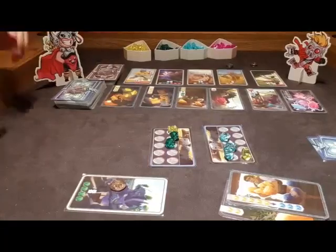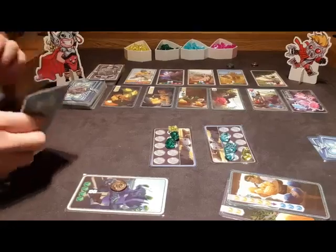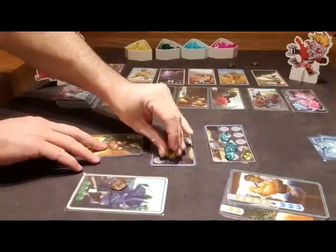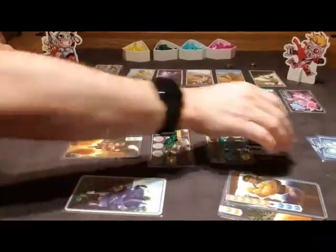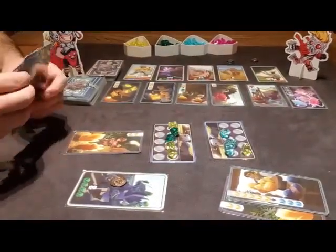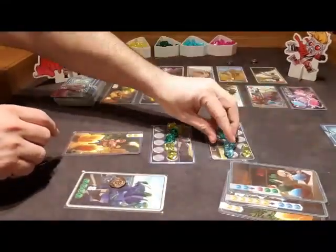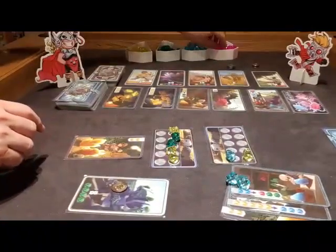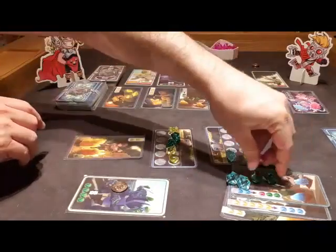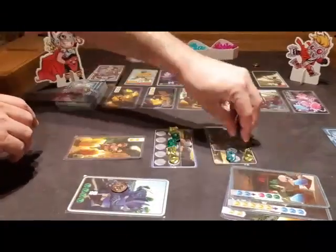And that means it's Baby Thor's turn again. Baby Thor is going to play a card from her hand — this card lets her take two yellow gems. And it's Baby Star-Lord's turn once again. He's going to play the card he just took, and he's going to change two blue gems into one pink gem and two green gems. He does exactly what the card tells him to do, and that's the end of his turn.